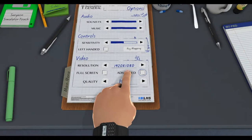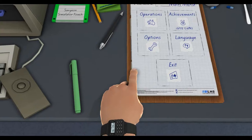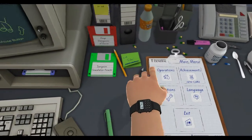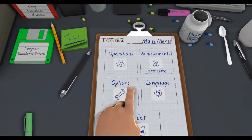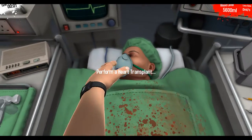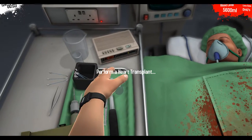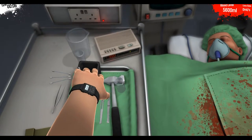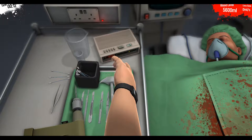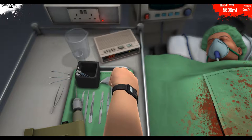Hey guys, what's up. I'm gonna be doing some Surgeon Simulator. I know I promised I'd do Garry's Mod, but it turned out my video didn't save, so as an alternative I have to do this. I'll try to make it as fun as possible. We gotta start the heart transplant. Let's see how this goes. I believe we're in a hospital, not an ambulance. Let me learn my controls — okay, there we go.